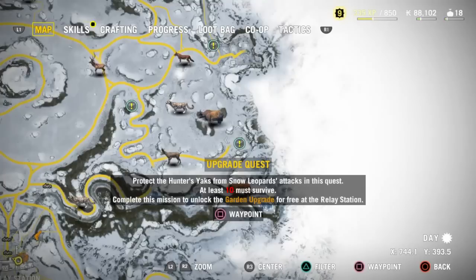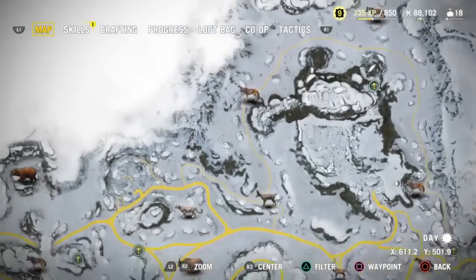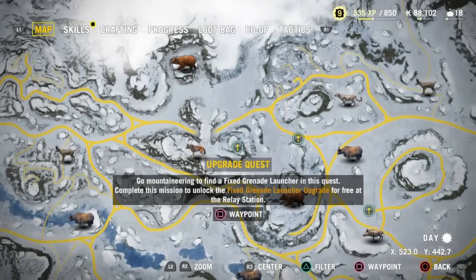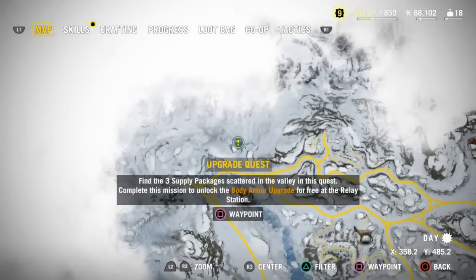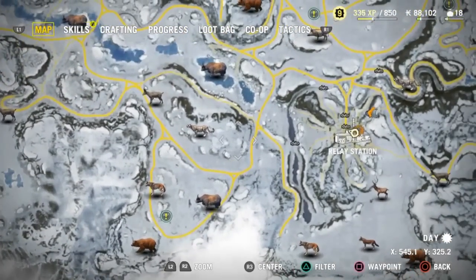Oh, an upgrade quest - protect the hunter's yaks from snow leopards and you get a garden upgrade. I guess that'll give you loads of herbs to pick - that's pretty cool. Hijack a disciples cargo truck. These allow you to get upgrades for the relay station - the ones with the exclamation mark. This one gets you fire traps, this one's a fixed grenade launcher - definitely going to get that. And there's a body armor upgrade - pretty much like the medkit one. Oh, and a southside minefield. Interesting.